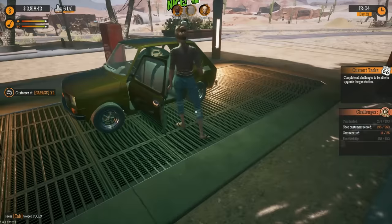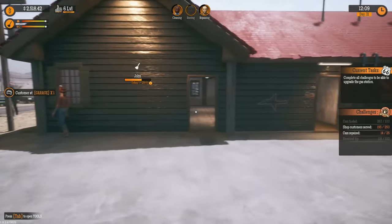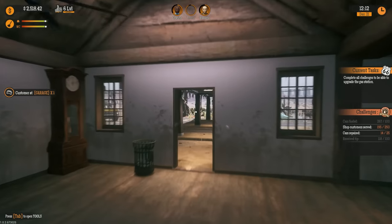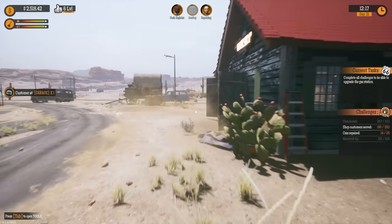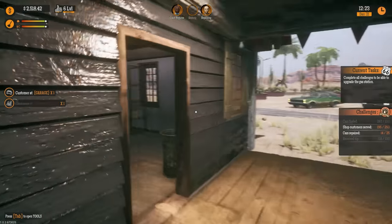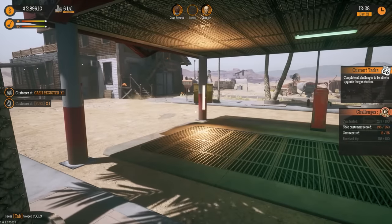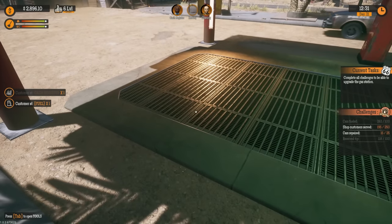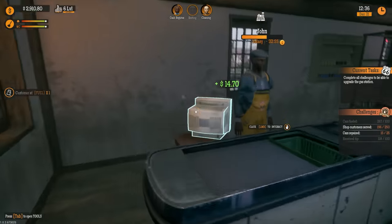We actually have enough to upgrade the car wash again right now. However, since we're so close to getting our main station upgraded, I want to do that first, then get the car wash upgrades going. The car wash is currently level two and we need to take it to level five, so that's three more upgrades — probably 2500 for level three, then level four and five after that.